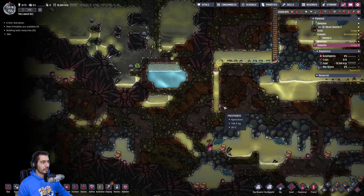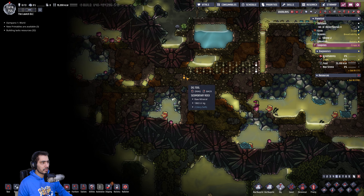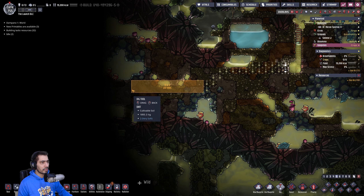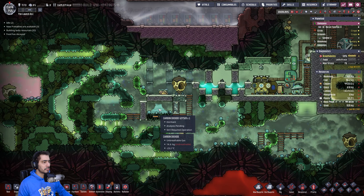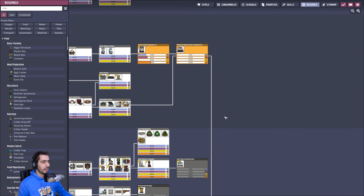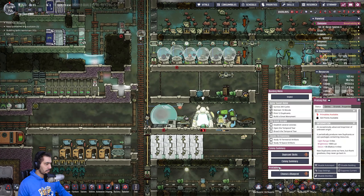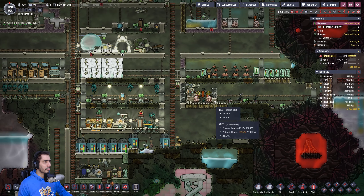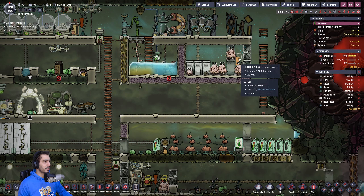Since we have loads of oxygen, I can just send a duplicant here. Let's go there — drop it a little bit and just go there. Where's Isabel? She's doing the research. Should I give her a little space — a wrench allocation? We have a ton of steel, which is great, and we have two of two — fantastic.